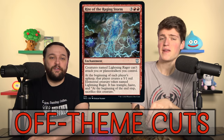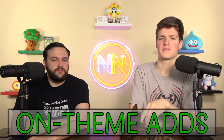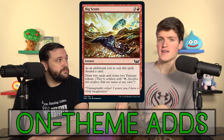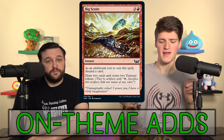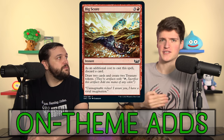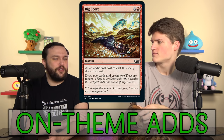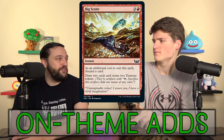Now we get to add cards that do fit the game plan. We have Unexpected Windfall and Big Score. They both say discard a card, then draw two and make two Treasures. So if we Casualty these — which we're trying to Casualty everything since Anolo's cheap and we're going to have him every game — we get four Treasures and four cards. So we're up three cards and the spell costs no mana. These cards are all very, very good, and what's great about them is they're instants on top of that, so we're just going to be doing these on other players' turns.